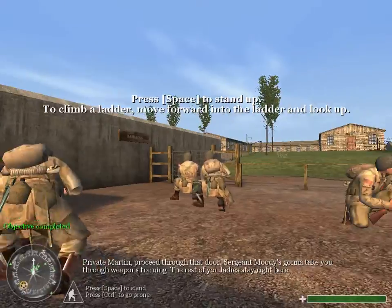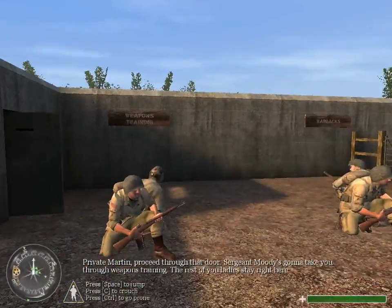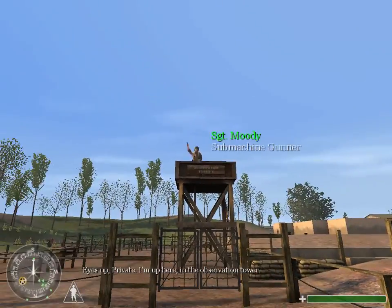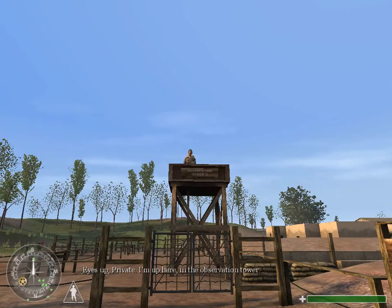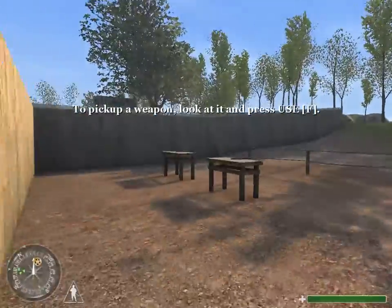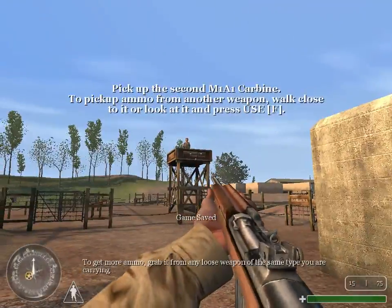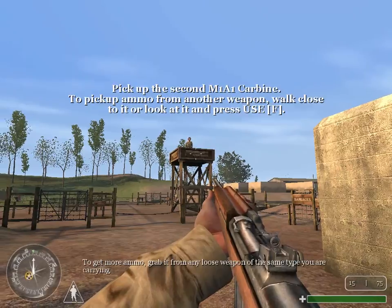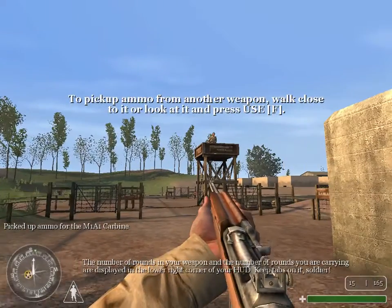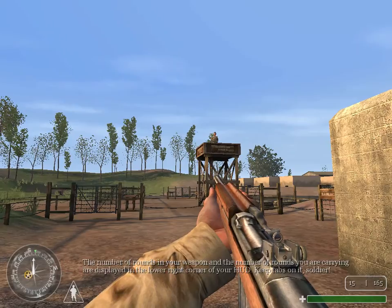Private Martin, proceed through that door. Sergeant Moody's gonna take you through weapons training. The rest of you ladies, stay right here. Eyes up, Private. I'm up here in the observation tower. Grab one of those M1A1 carbines from the table. To get more ammo, grab it from any loose weapon of the same type you are carrying. The number of rounds in your weapon and the rounds you are carrying are displayed in the lower right corner of your HUD. Keep tabs on it, soldier.